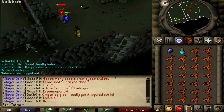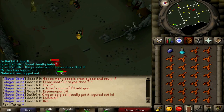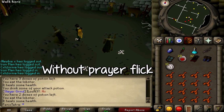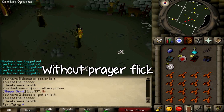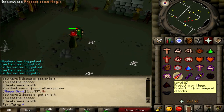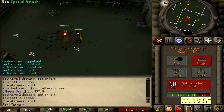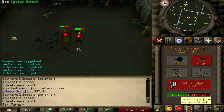Not only this, but using the Prayer Protect from Mage is a must. Unless you want to do like 12 bank trips to complete a task, you're going to need Prayer and you're going to have to effectively Prayer Flick the whole task, because they do hit really efficiently and they will hit through Dragonhide unless you're using Prayer as well.